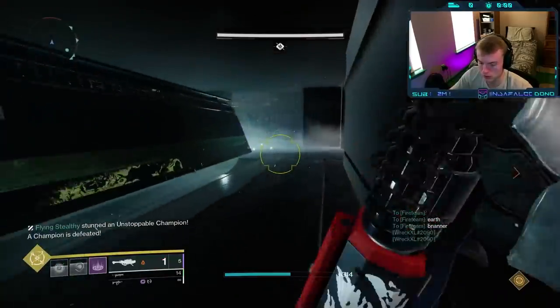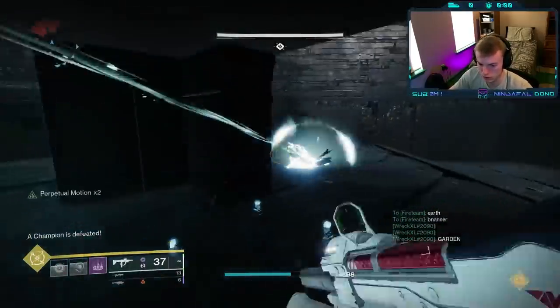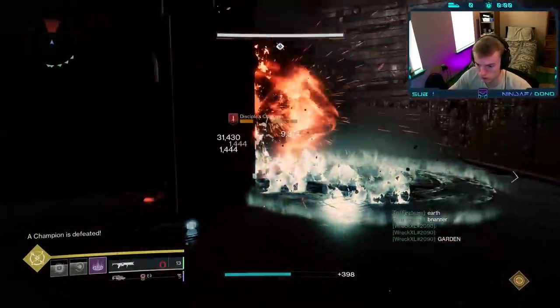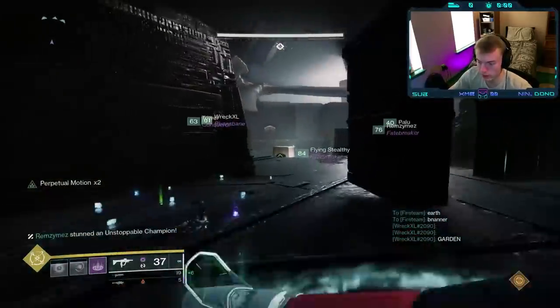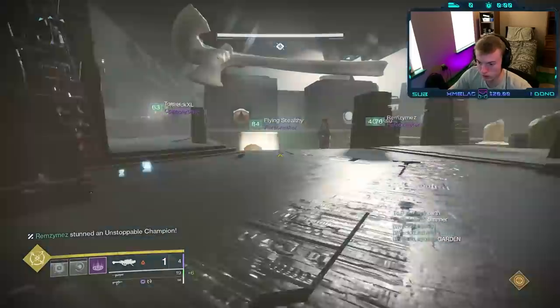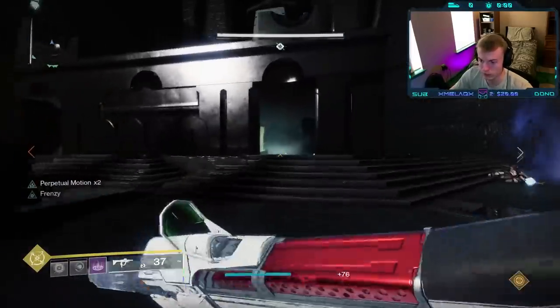To start, split your team into two teams of three. Shooting the black crystal in the center of the arena will start the encounter. Each team should then be defending one of the three obelisks as Scorn will continually spawn and deal damage to them. Too much damage and your team will wipe.